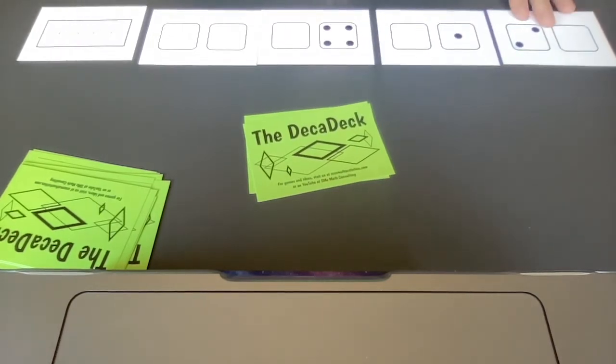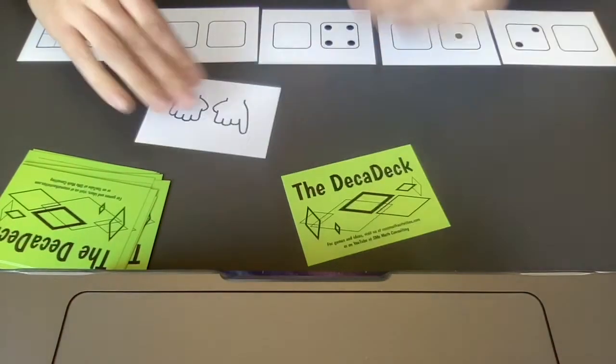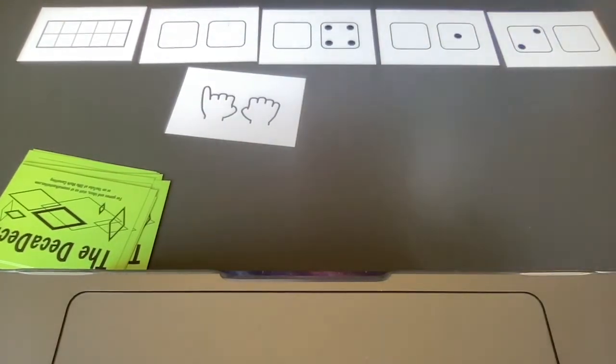Oh, look at this. Two, one, four, zero, zero. I have nothing here. I have to draw another card. Oh dear, I have another one. Four, five, six, seven, eight. I still only have eight points here on the whole board.